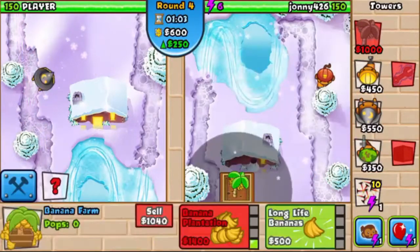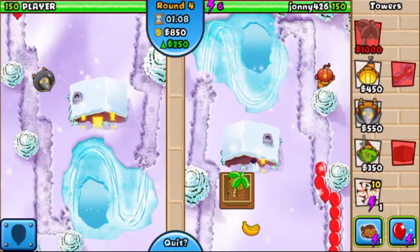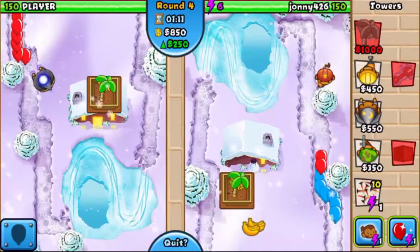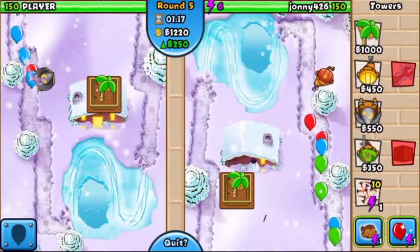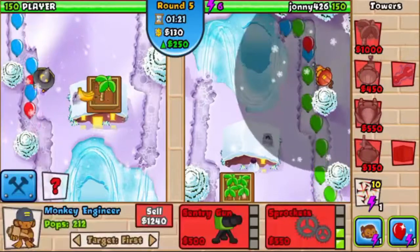I just kind of rolled and I got a sniper. I was like, okay, I'll take it. And yeah, I get as many plantations as I can by round 12. Round 12 is the round when it's just one Camo Balloon and then a bunch of bananas will start sprouting out.